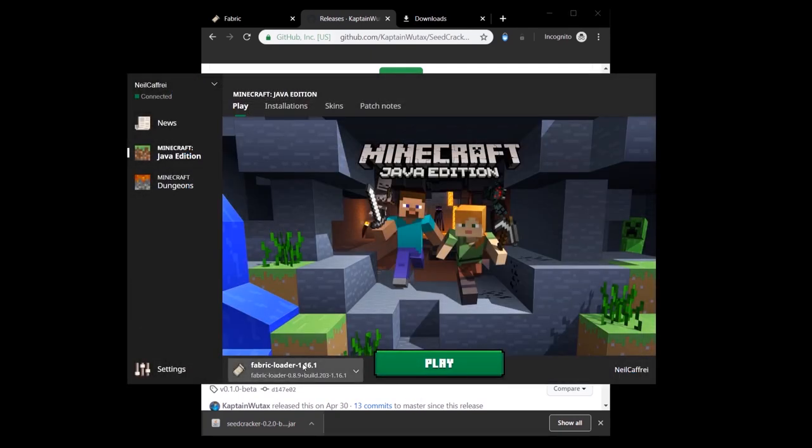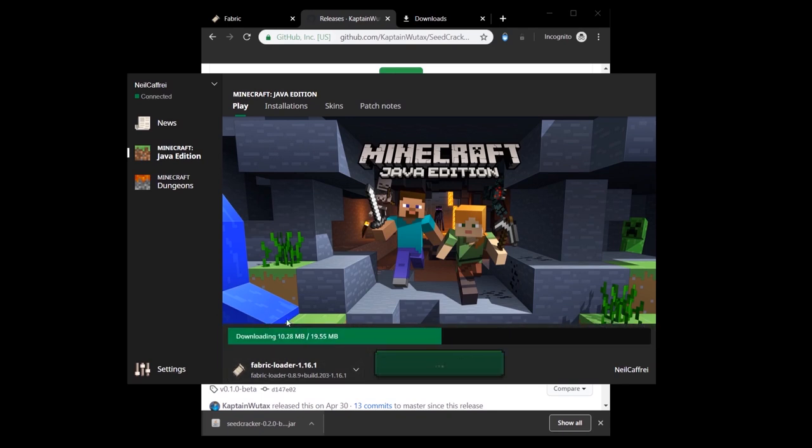Now start your Minecraft. You don't select the latest release — you select the Fabric Loader 1.16.1 and click Play. It should load everything, downloading some stuff of course, but when it's done you will be able to play the game with the mod.